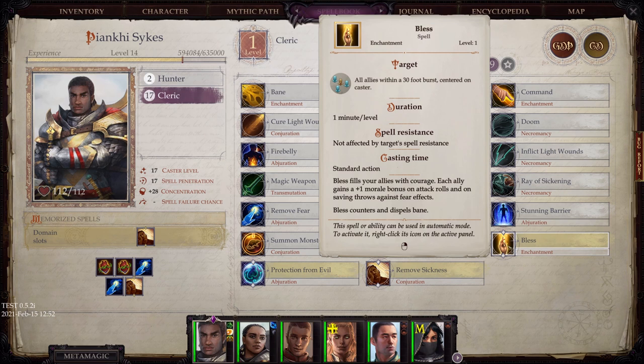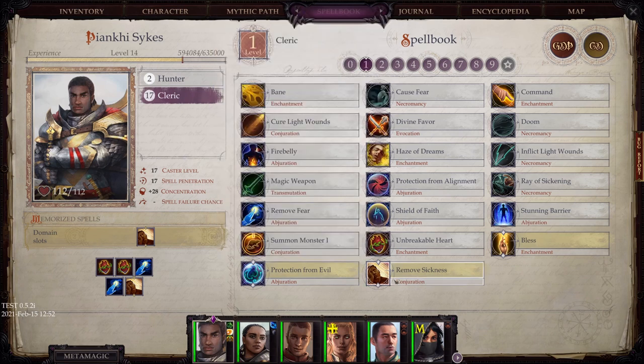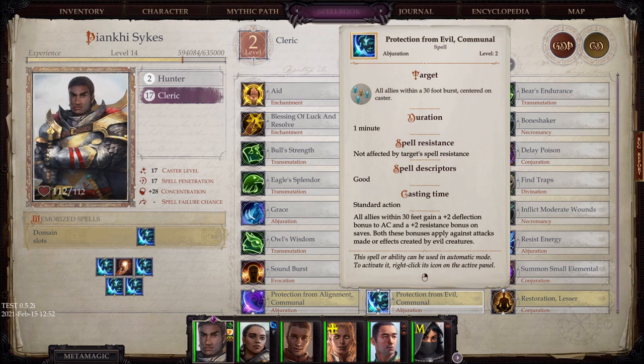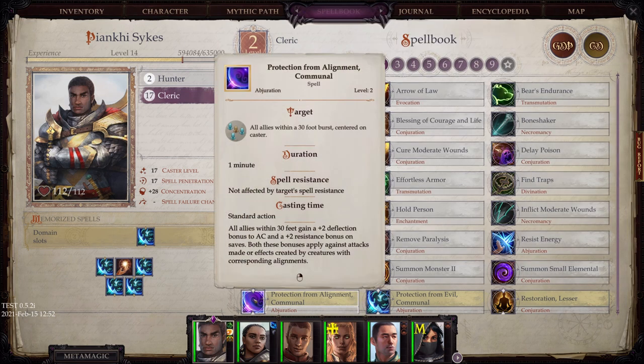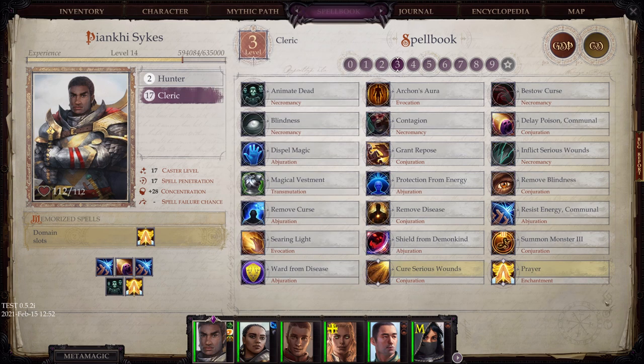Looking at the spells: Bless gives a small morale bonus. Protection from Evil — absolutely fantastic. Basically anytime I'm going up against demons, I pop Protection from Evil Communal and Protection from Chaos Communal to give me as much protection as possible. Remove Sickness — there are a lot of things in this game that'll give you a disease, so having this is very useful. On level 2: Protection from Evil Communal, Lesser Restoration — all the restoration spells are extremely useful. And Protection from Enlightenment, which wasn't useful to me running a good party, but could be very useful if you're running an evil party.